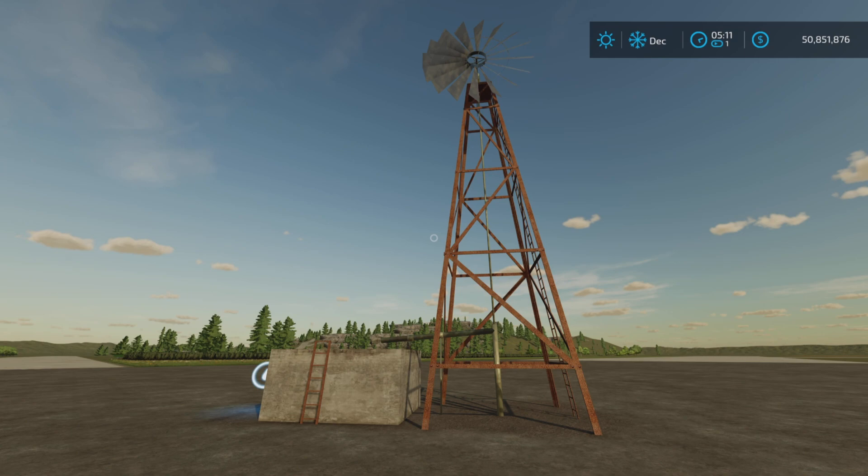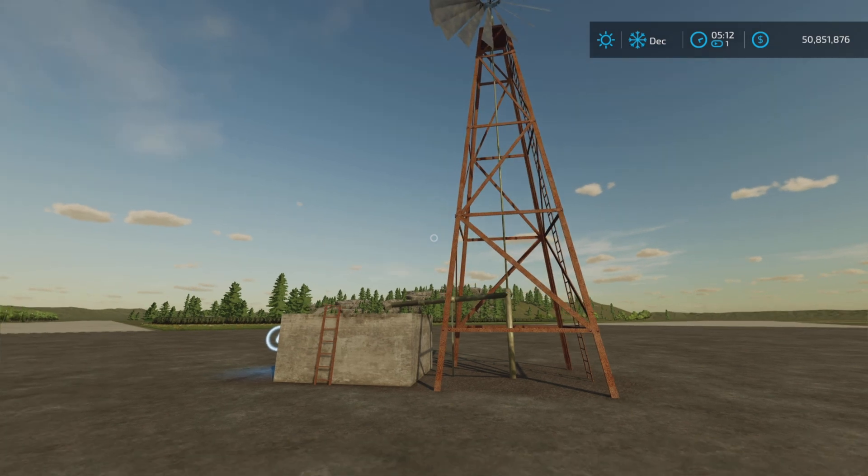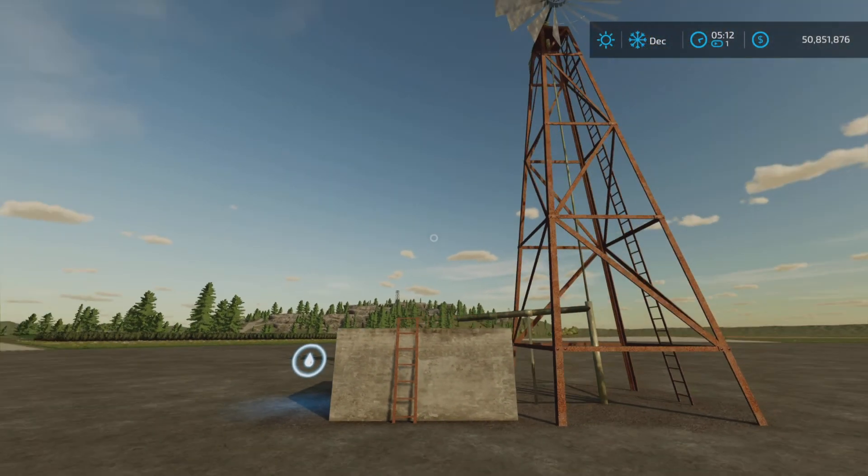The Loony Farm Guy here with a new mod test for Monday, November the 14th. This is the Pumping Wind Turbine by Fred Fracasus — 9.4 megabytes to download, six slots on console. It is a water point.